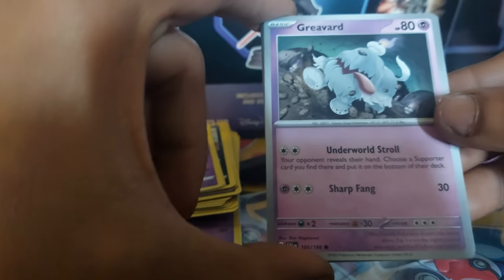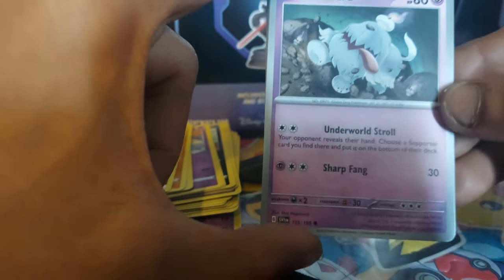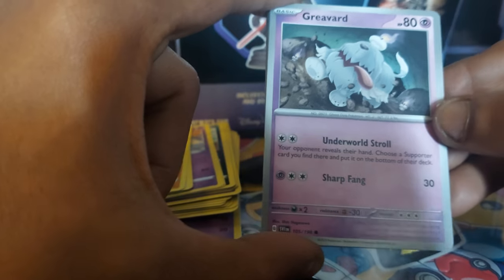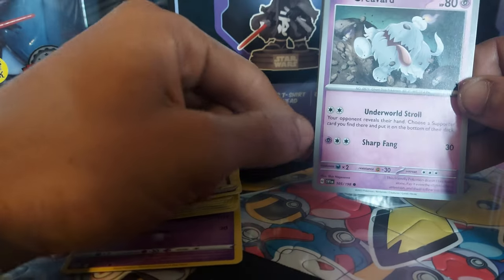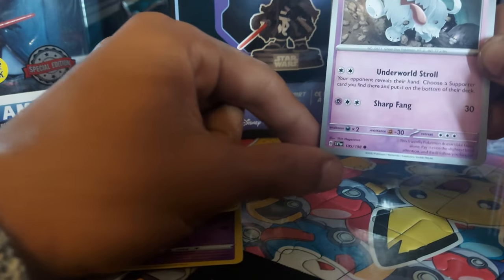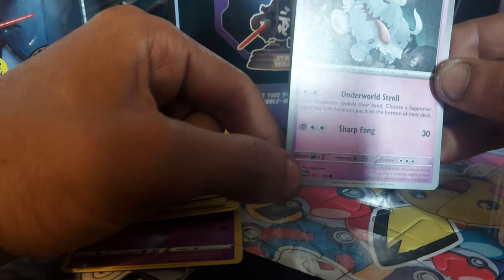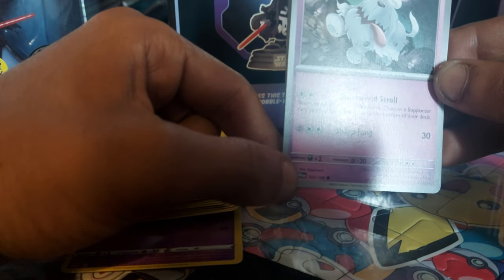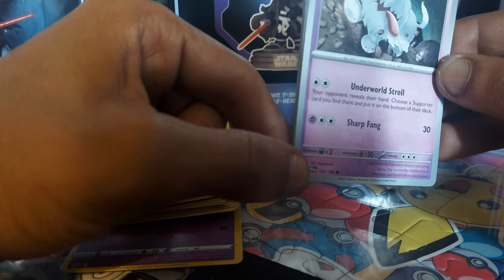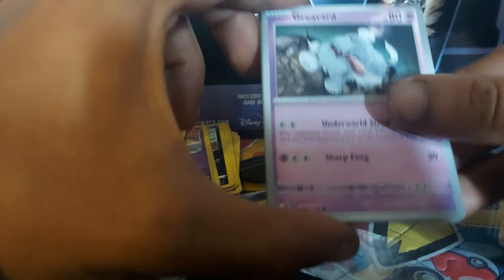We have none other than a Greavard — 80 health points, ghost dog Pokemon. That's new! Dex entry 971, with moves Underworld Stroll and Sharp Fang, card 105 out of 198. The Pokedex entry reads: this friendly Pokemon doesn't like being alone. Pay attention even the slightest bit, and it will follow you forever. Wow, that's a very loyal dog — that's a cool Pokemon.